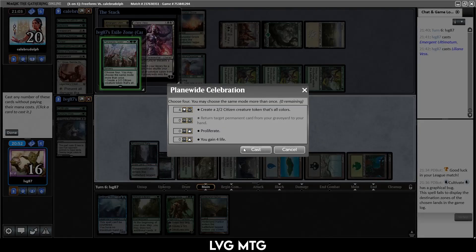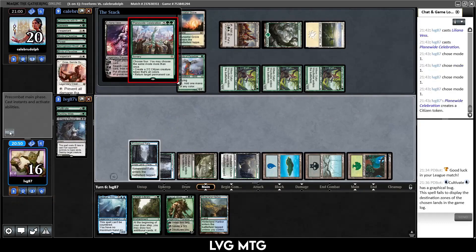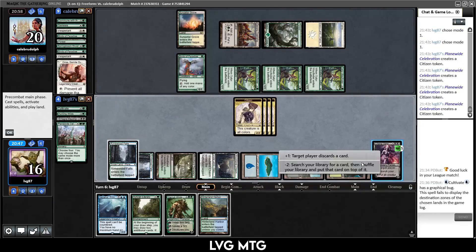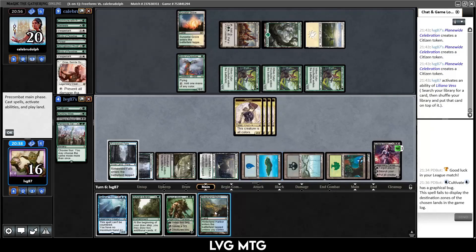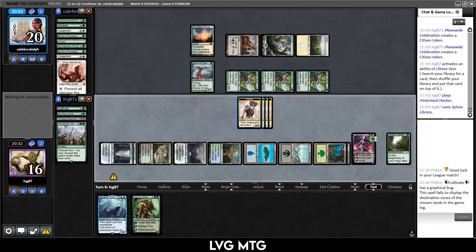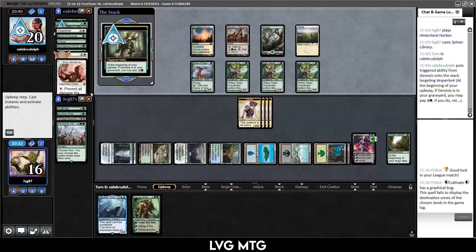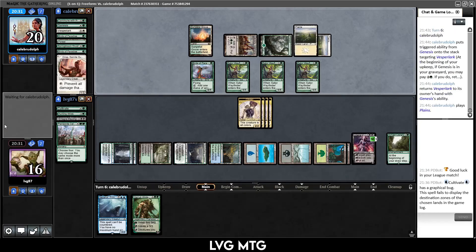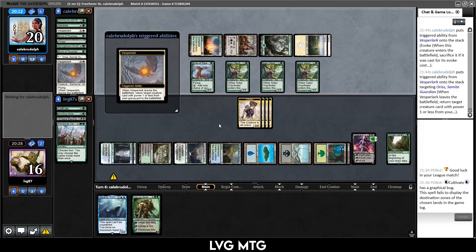Just make a bunch of 2/2s then. If I did it the other way around it would have been so much better. Let's tutor for something — probably another ultimatum. Go for the Throat and then maybe get to do it again. Let's regroup and try to still win this game. Otherwise we would have been able to ultimate Liliana, get back all of the creatures out of their graveyard, and that would have stopped the loop. They're getting back Vesperlark — that was absolutely dog poor. For next time: Planewide Celebration first, then the Planeswalker, so the Planeswalker enters first and then we get to proliferate.